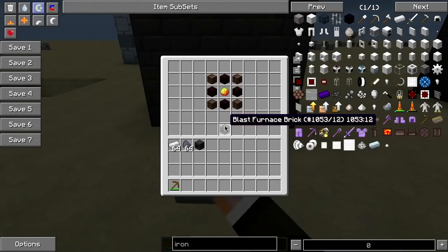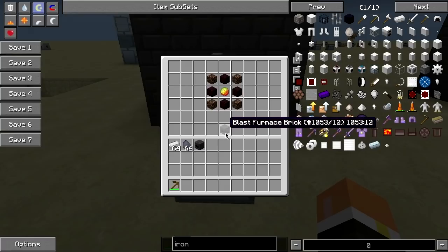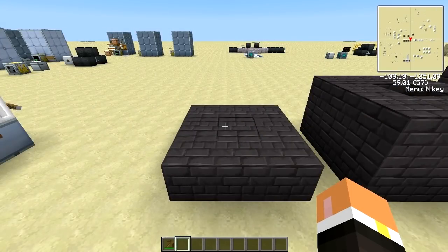To build the blast furnace brick, you're going to need four soul sand, four nether brick, and then one magma cream per brick. In total you're going to need 36 nether brick, 36 soul sand, and nine magma creams. You'll have some left over, so you'll have a surplus.